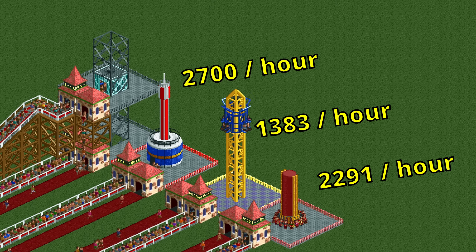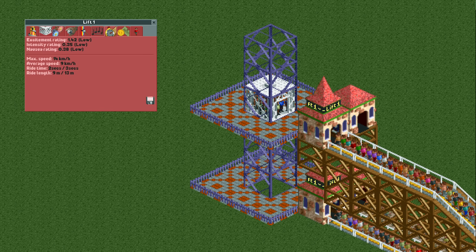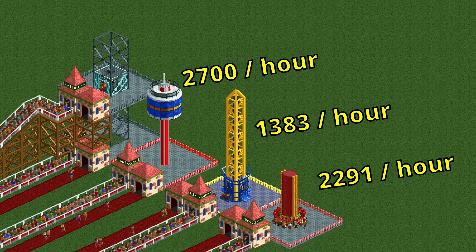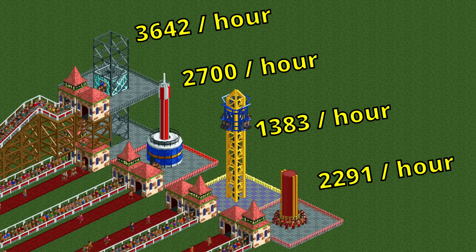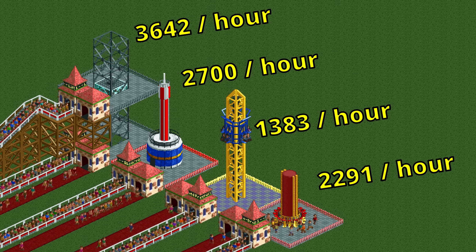The observation tower is still no match for the double-station awesomeness of the lift. Because it can load guests at both stations, the average ride time is extremely short — just a few seconds. This allows the lift to handle a very impressive 3642 guests per hour, which is on par with a lot of roller coasters and much higher than I expected when I started researching this video.